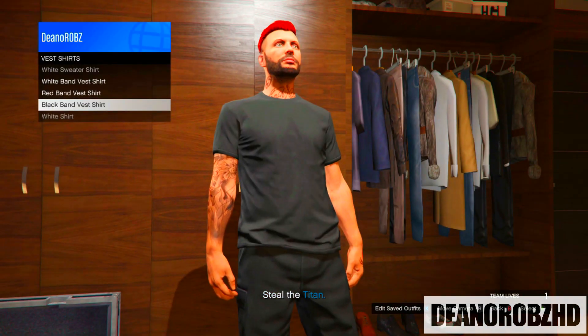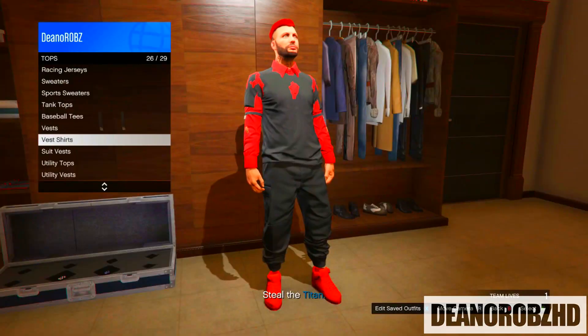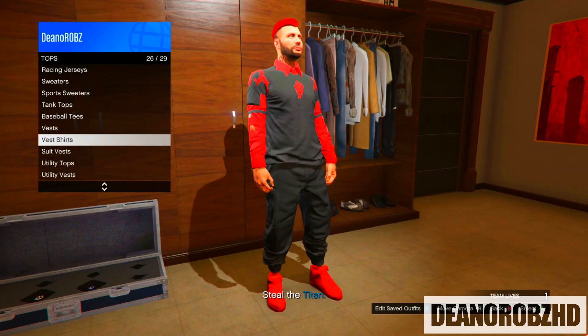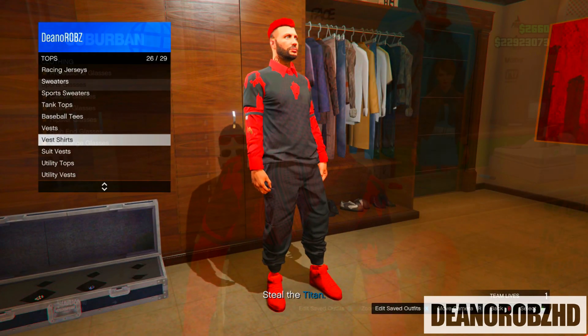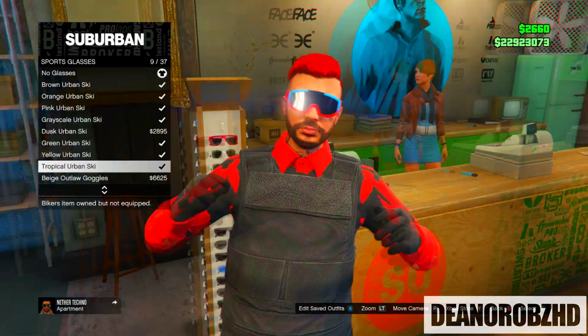Once you have done that you will notice you have a glitchy top. From there you will need to head over to any clothing store, so quit the mission and head over to the clothing store. Go to the glasses section and you will want to put on either the tropical urban skis or the grey urban skis.